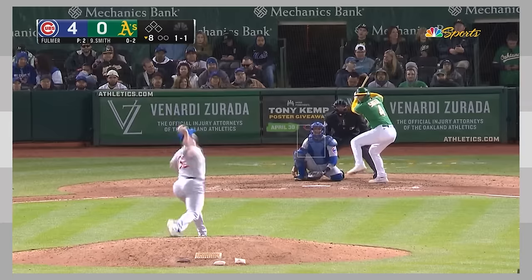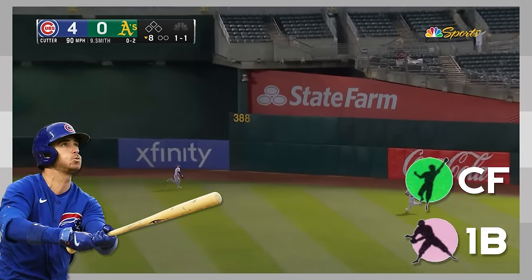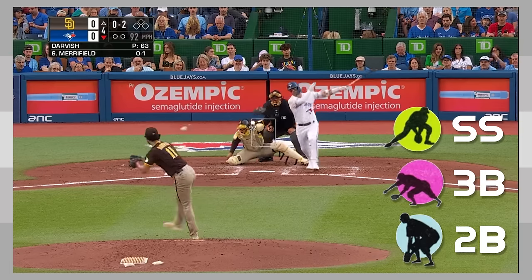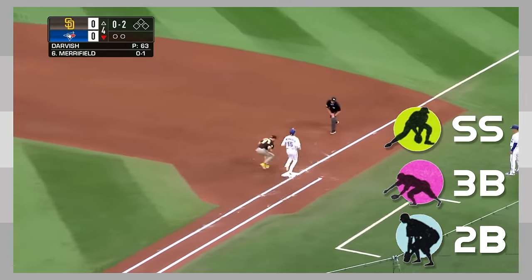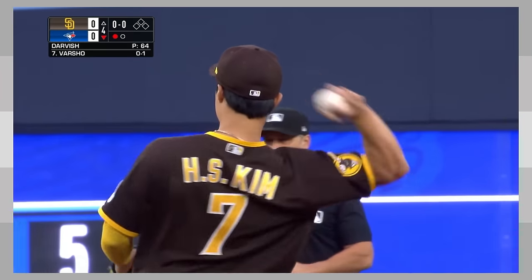These super utility types differ from a standard utility player like Cody Bellinger, who just plays first base and center field, or Ha-Sung Kim, who plays second base, third base, and shortstop. However, Kim fails to qualify as a super utility player as he is missing one more infield or outfield position.